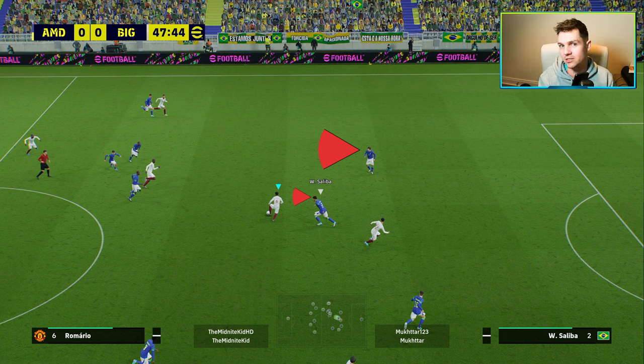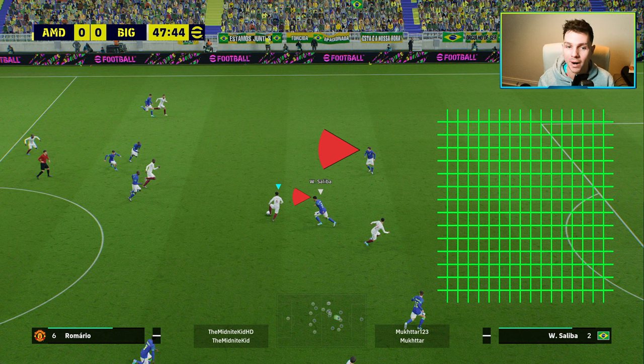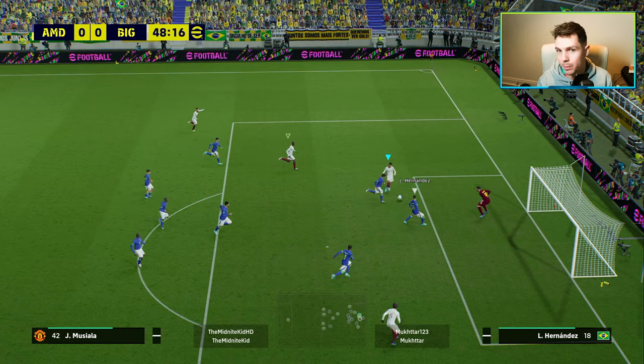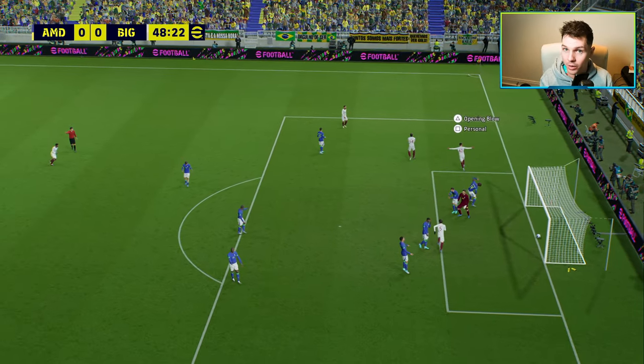Look at the opponent's defense here — it's super focused on what Romario is doing, leaving a massive gap through the middle for Musiala to go in and just get a simple finish. The ball is slipped through from Romario. We don't even have any one-touch pass on him or any brilliant passing skills. We'll show you the build for Romario in a second.